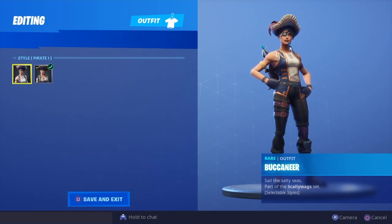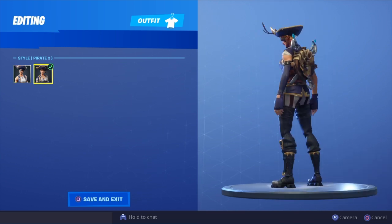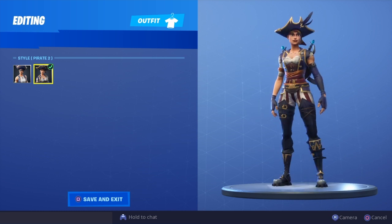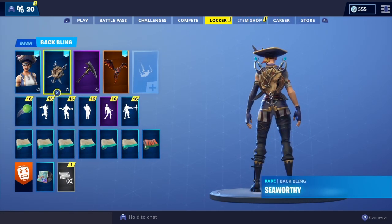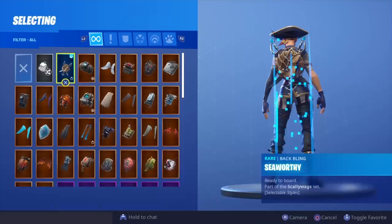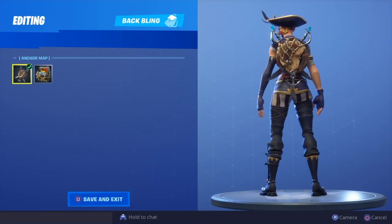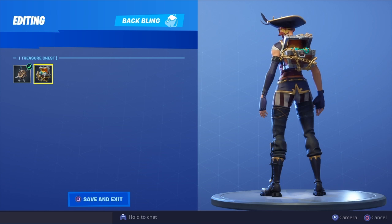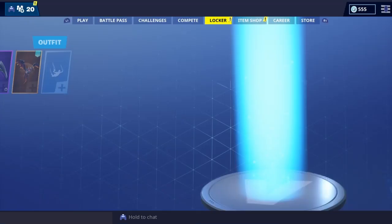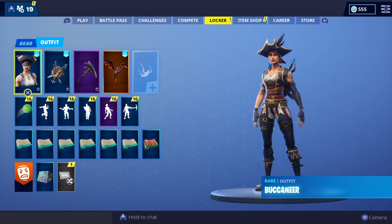The selectable style isn't the greatest — Pirate One is pretty much just less detail, and Pirate Two is a bit more detail, so nothing great there, but it is still an extra style. The back bling is called the Seaworthy, and it actually has selectable styles too. We have the Anchor Map, which is absolutely amazing, and then we also have the Treasure Chest. I'll be doing showcases for those, and I'll be picking a top five skin and back bling combination, so make sure you stay to the end of the video.